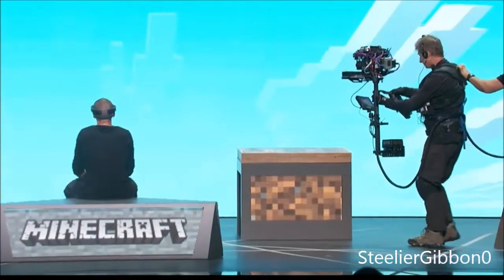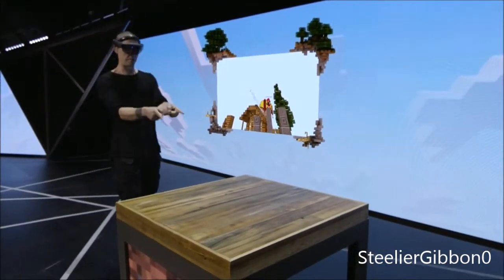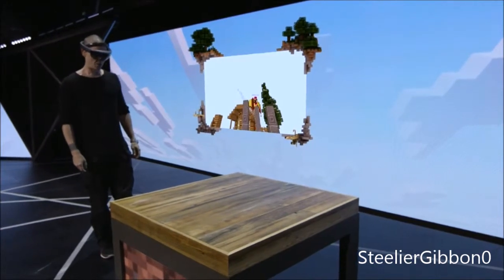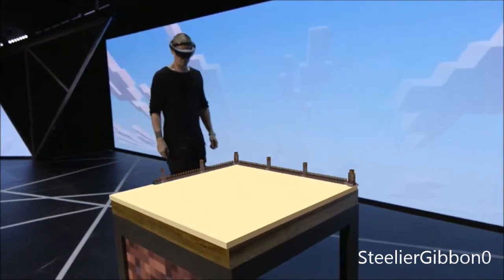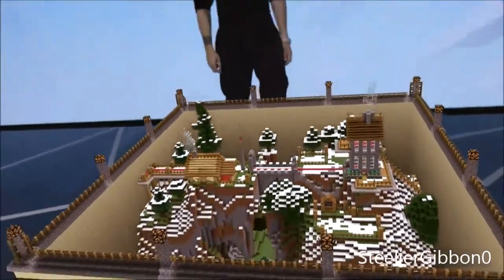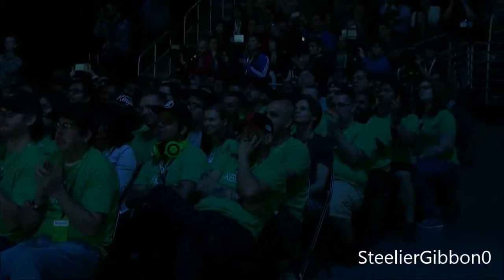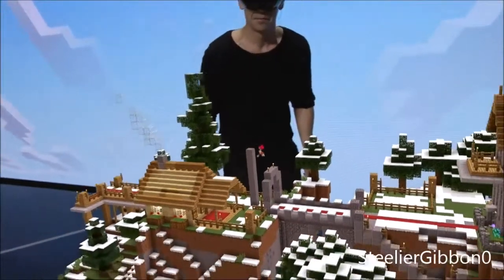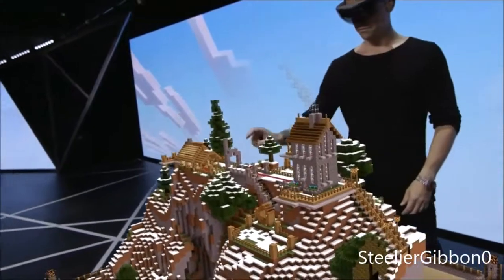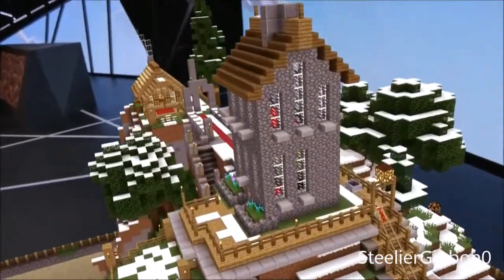One of the cool things about HoloLens is that it lets you display Minecraft virtually anywhere. You can get different perspectives on your Minecraft world. It's awesome to play with the controller, but let's take our experience off the wall and put it on the table over here. As I run around and play, Saks can easily navigate and manipulate the world using his voice and his hands. He can walk around the hologram, pan around for different viewpoints, and even look inside.